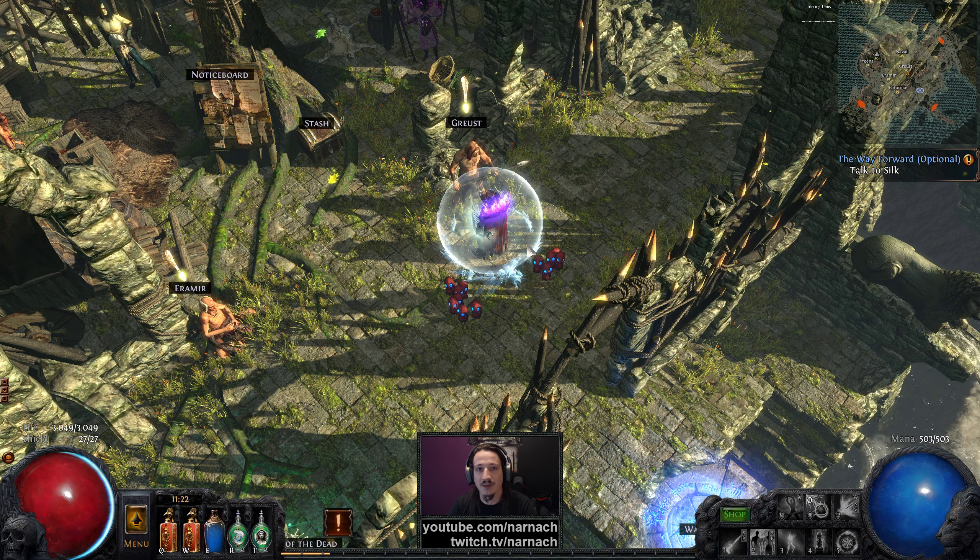We'll put a distraction totem in the middle, trigger them both at the same time, and just have a bit of shooting fish in a barrel — proverbial fish in a proverbial barrel. 20 quality — that's instant currency, always nice to grab. Resistance shrine — also pretty darn nice.